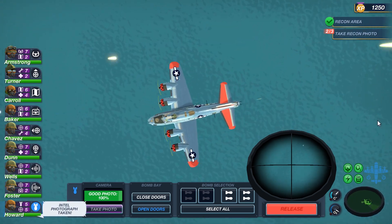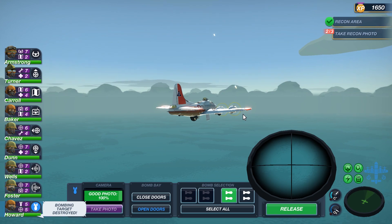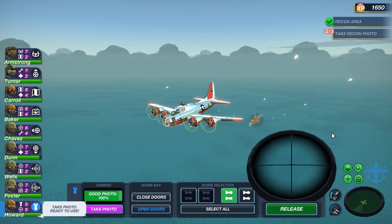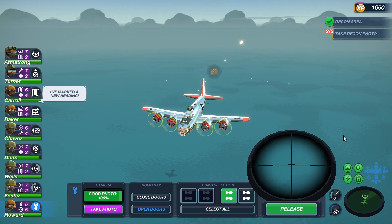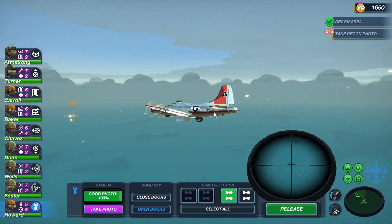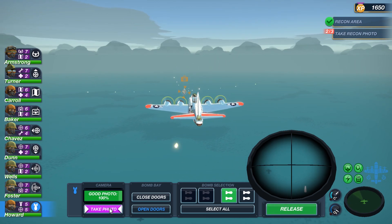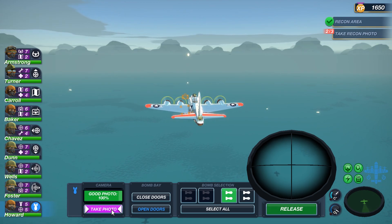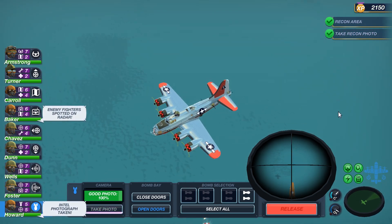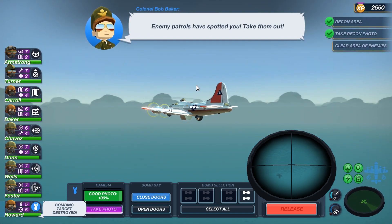Take photo for a little bit and we'll be going to turn back. This one should actually be fairly easy — much larger target, much easier to hit. I just don't know if I can destroy it in one bout of bombs or if I'm going to need both. Take photo and release. And that's enough to sink it. Doors closed.